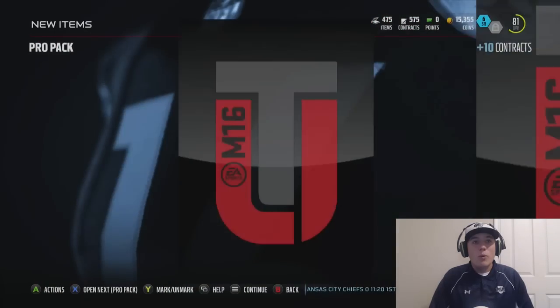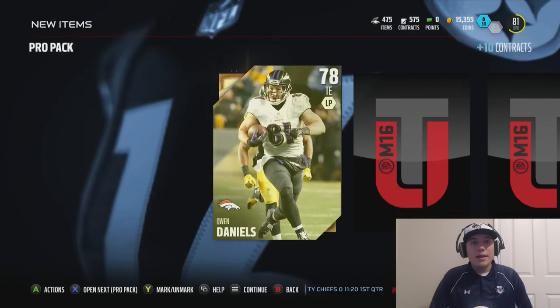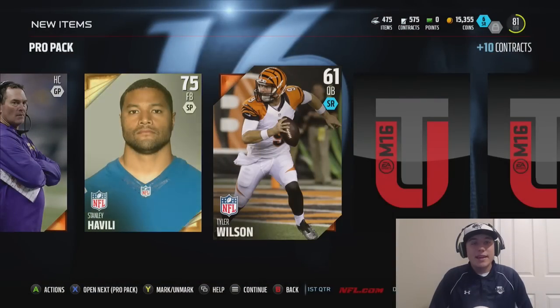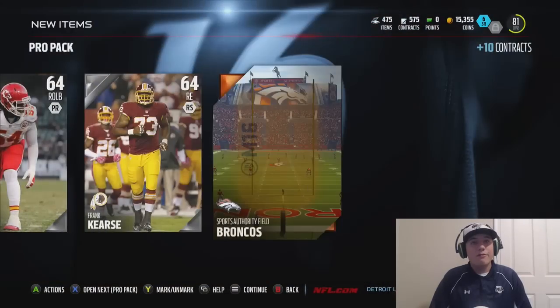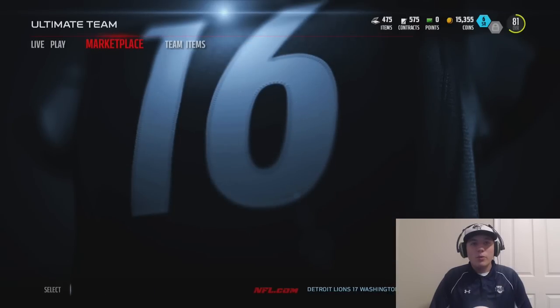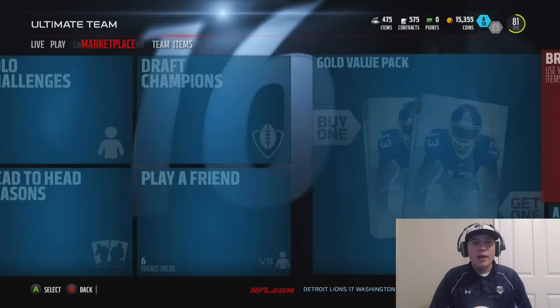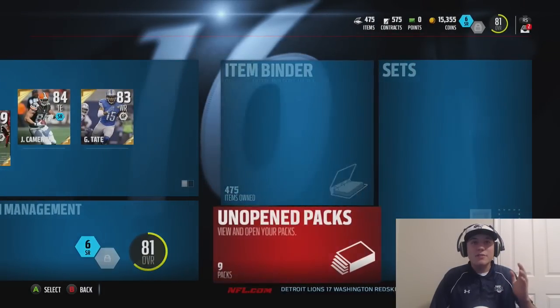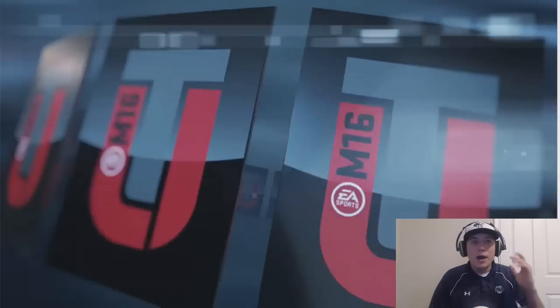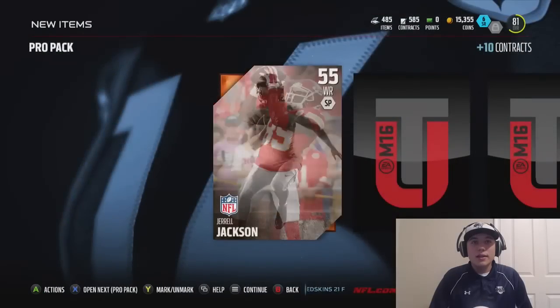We're flying through these packs — we need something good. We're getting an Owen Daniels; I have so many tight ends, it's not even funny. We're getting a Stanley Havili — always nice to get a fullback. We have nine packs left. No quarterbacks — well, we did get that Matt Castle — but no elites yet. Come on, we need another elite pull.